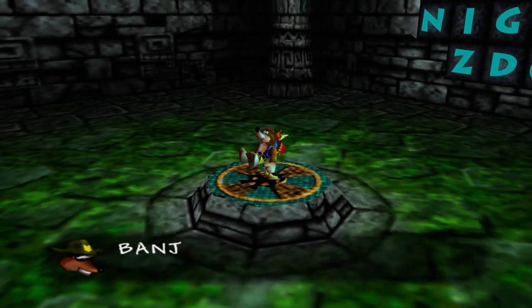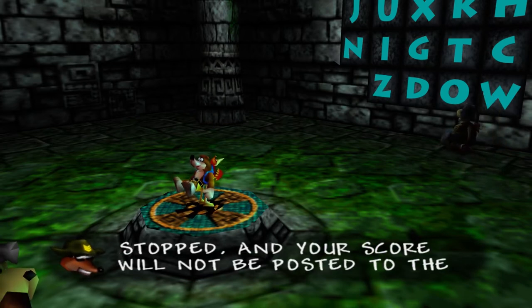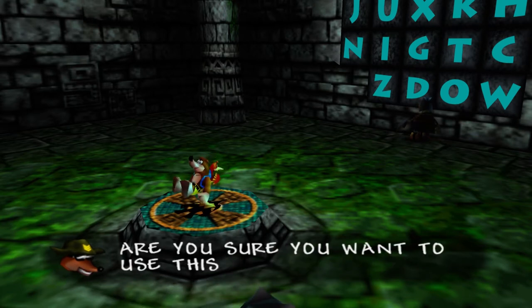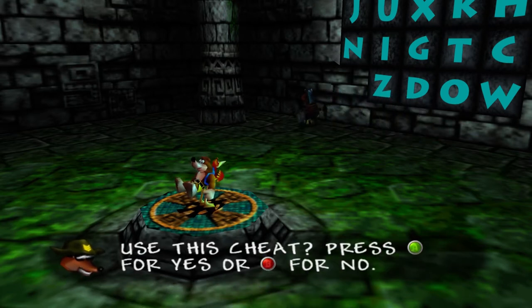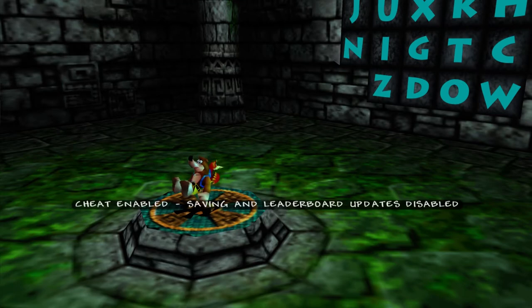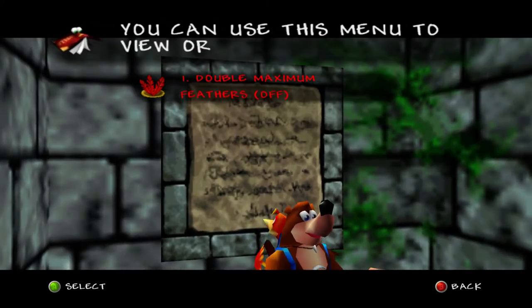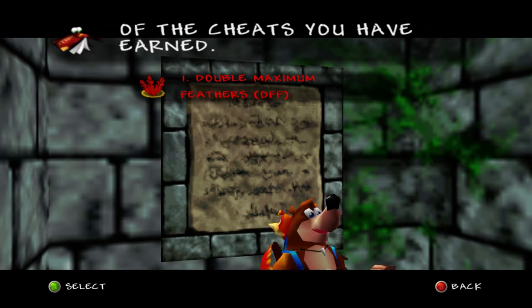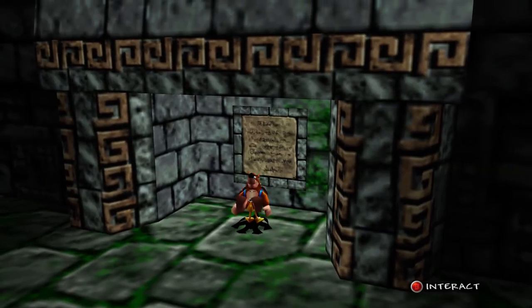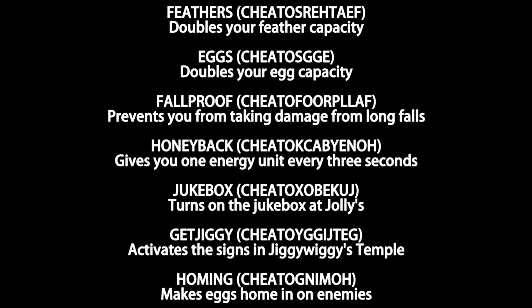On the Xbox 360, using a Cheato cheat will disable your saving and your score will not be posted to leaderboards. So using any Cheato cheat in Banjo-Tooie on the Xbox 360 version is more limiting because your saving progress completely turns off. This isn't a big deal on the N64 version, as Cheato cheats there stay permanently unlocked on your save file and the game still saves. On the 360 version, saving is disabled to prevent cheating on the leaderboards. So if you want to use these cheat codes earlier instead of unlocking them from Cheato or Stop and Swap, here are all the codes you can enter backwards — just remember you cannot save once you use them.